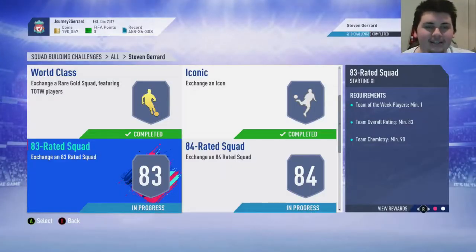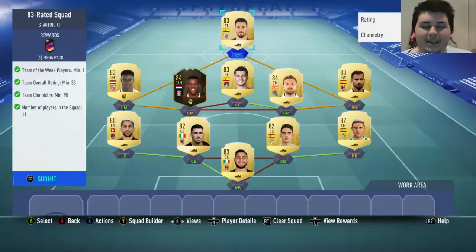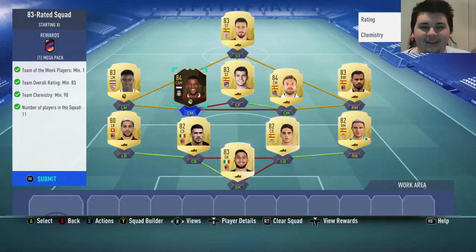Next up we have the 83-rated squad. This one wasn't too bad — it cost me 10,700 coins. Not too bad at all, especially considering we're going to get a Mega Pack, which is a 35k pack for it. So goodbye Genie — you've served me well. Not really, actually. He was pretty crap, let's be real. Let's trade him in.